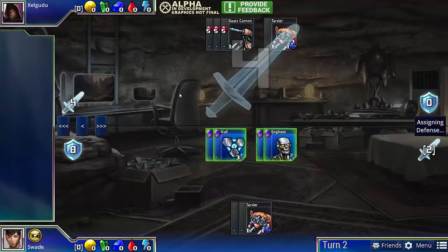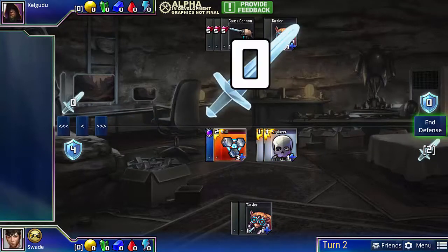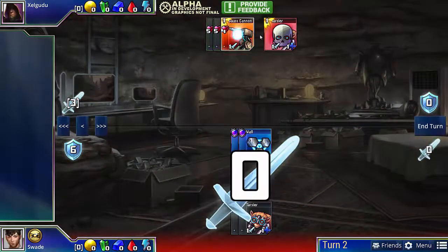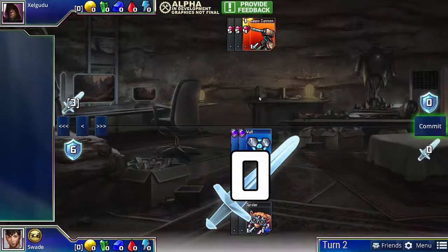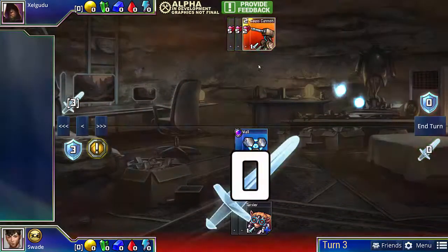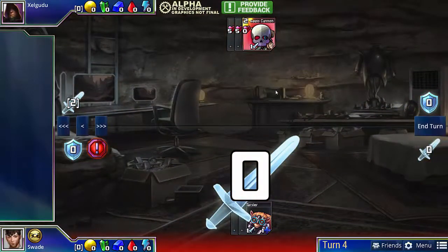So he will still be attacking for 4. Now normally, if you want to get maximum absorb on your Walls, you would lose 2 Engineers over the Wall. But in this case, the Engineers are actually worth more than having 2 Walls. The reason is, when we kill his Tarsier and he has only 3 Gauss Cannons left, because he's doing exactly 3 damage and we have no Engineers, there's no way to absorb. So he would just get to kill a Wall every single turn, and he'd be able to kill our last Wall before we're able to deal with his Gauss Cannons.